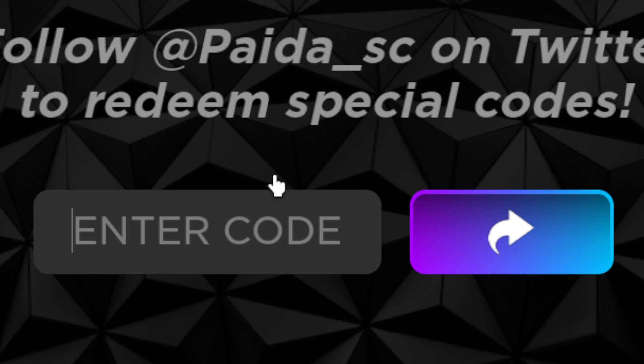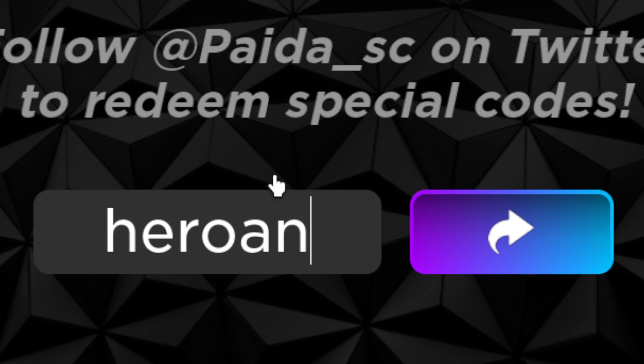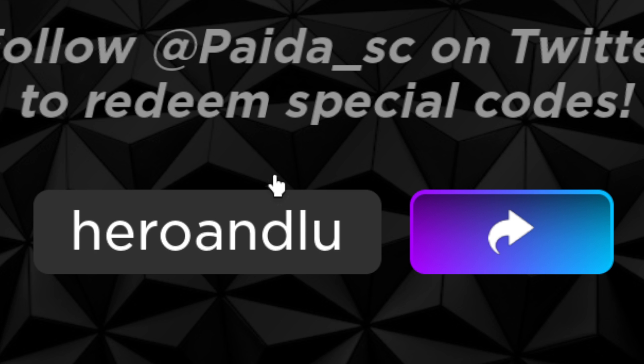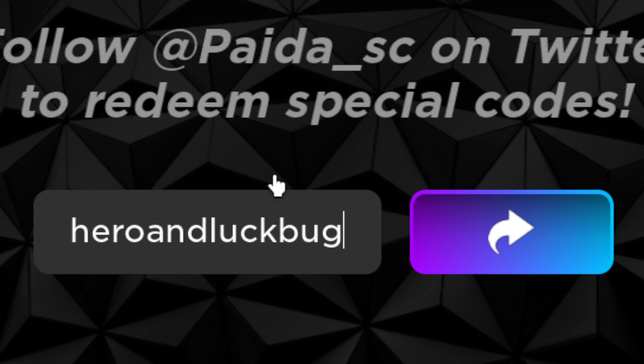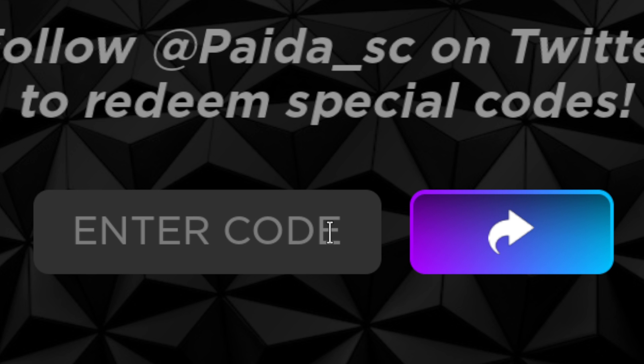The next code here is going to be all lowercase again: hero1werg. Go ahead and redeem this code right here. This one will give you 15 passive rolls, 15 potions, and 20 coins.